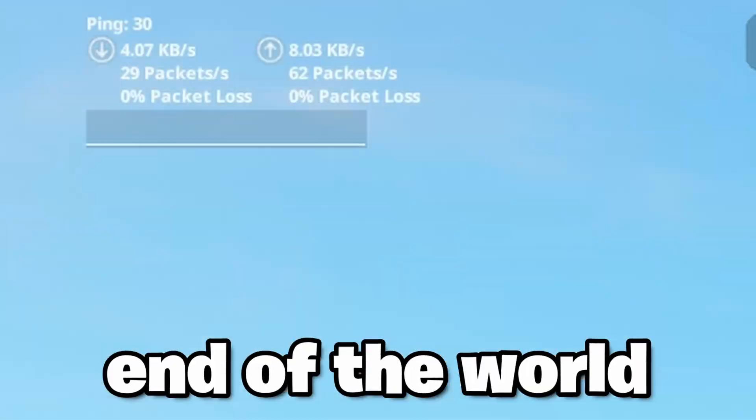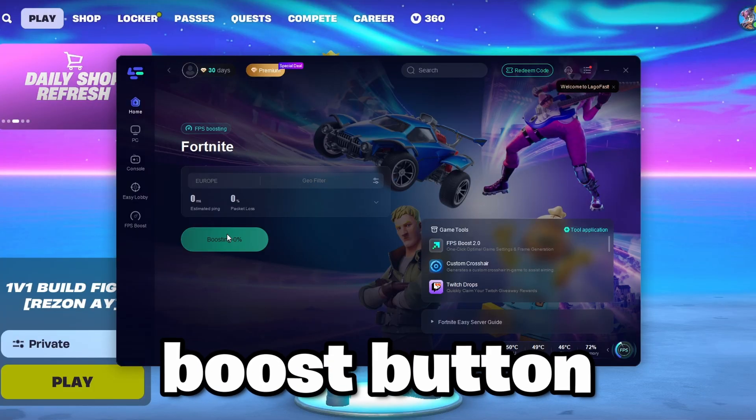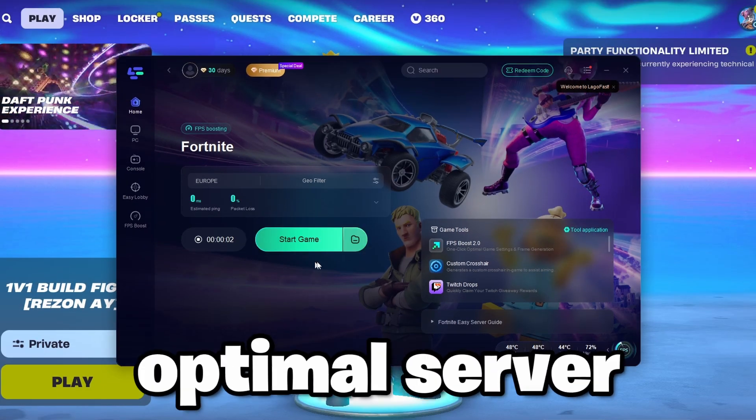Here's my ping without it — it's not the end of the world, but it can easily be improved with LagoFast. So I just open up LagoFast, click on the simple boost button, and wait for it to connect, which doesn't take long. And now we're connected to the most optimal server.